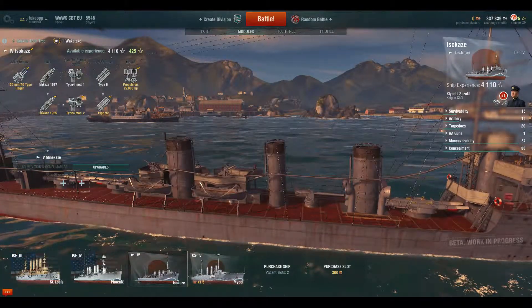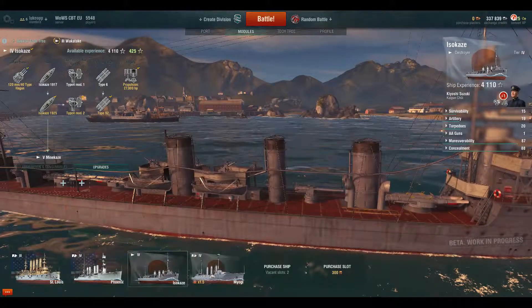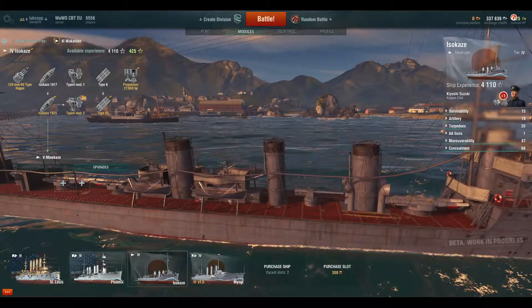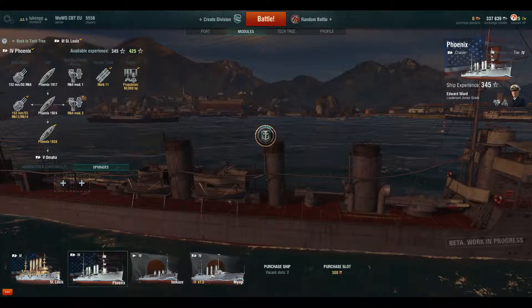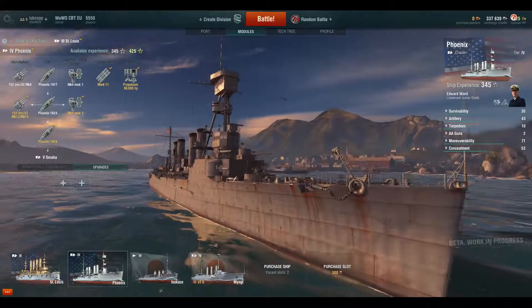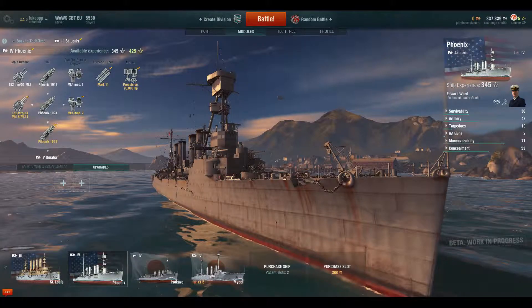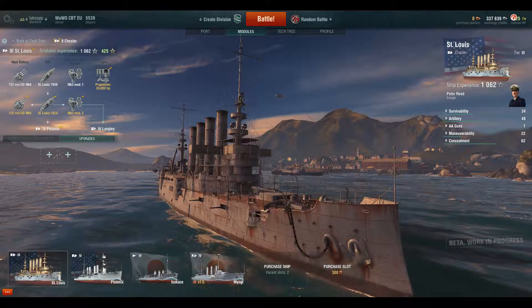So those are the four classes of the game — well, I haven't gone through aircraft carriers yet, I've only gone through three. I'll be unlocking that shortly, once I've gone through the St. Louis. I need another thousand experience or something like that. Anyway, let's start with the St. Louis.